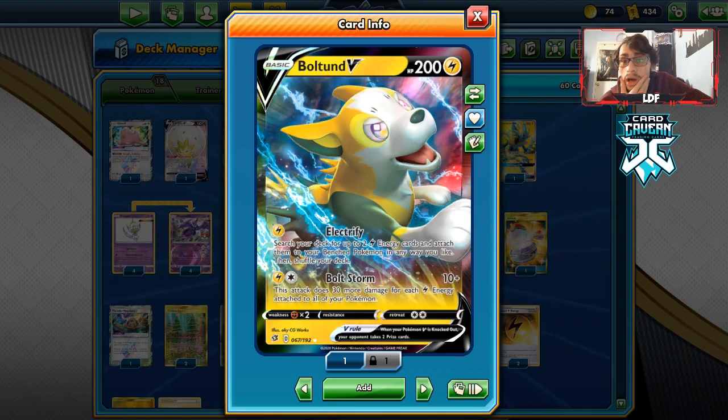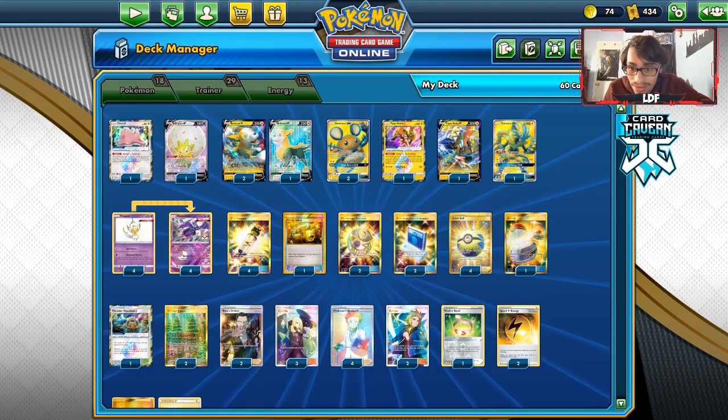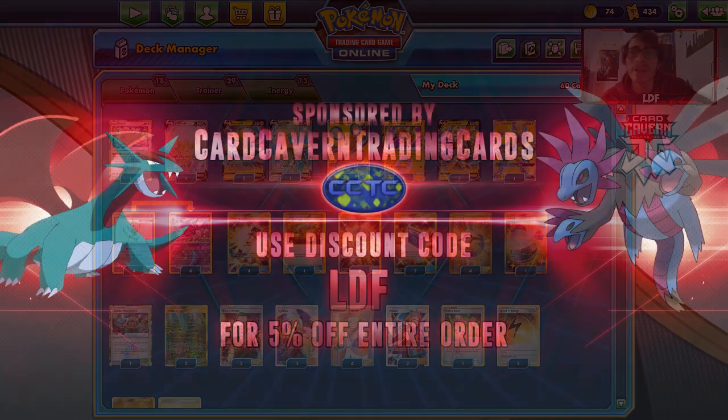Boltund is just a really good card and Naganadel-Boltund is a great combo. The deck did really well in this video. Before we get into it, shout out to our sponsor Cargavan TCG.